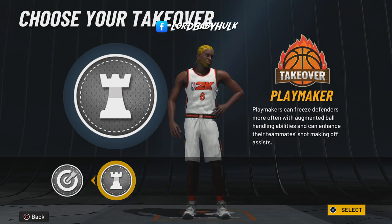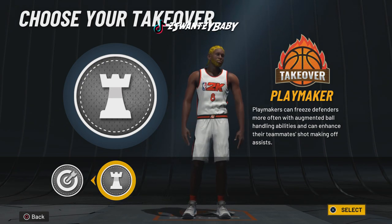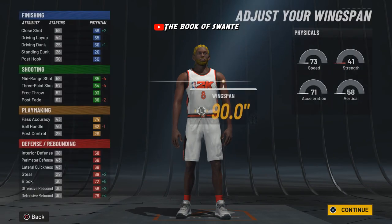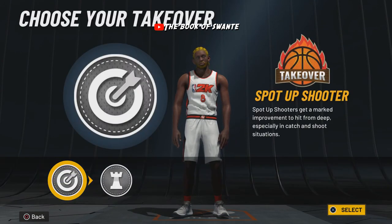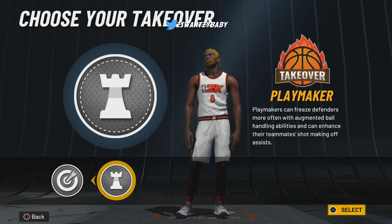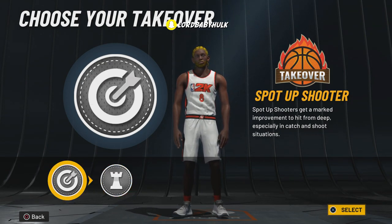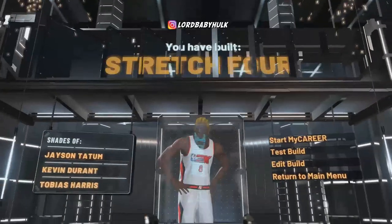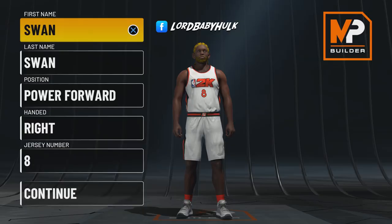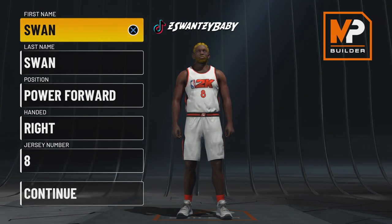I'm confused because I had 14 playmaking on the other build but for this one I have different badge allocations — I think it's because I'm six-eight. I had post on the other one, but this one has playmaking instead, which is weird. Anyway, we pick the sharp take and voila — we got the KD build.